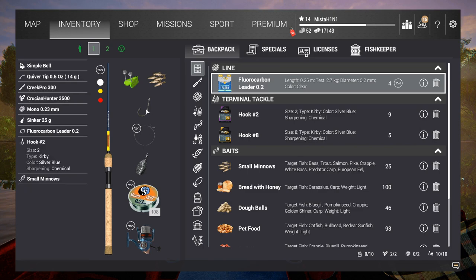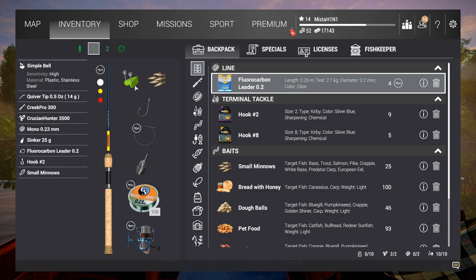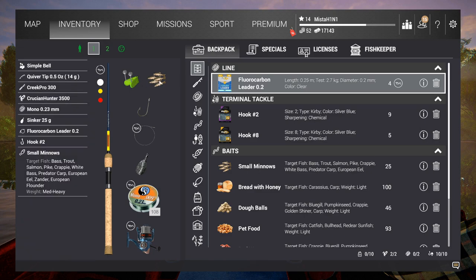You want a size 2 or size 1 hook — nothing smaller than that. If you want more XP, you can go for the barbless version. I actually forgot to buy them and experiment, but people say get barbless hooks to earn more XP. You obviously want a bell on your setup as well.